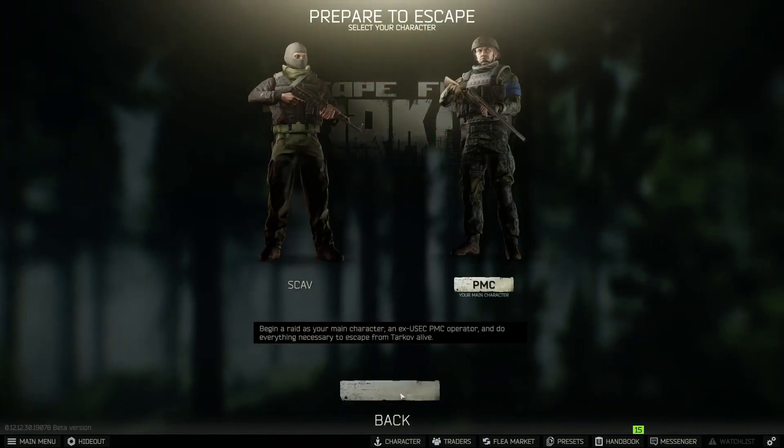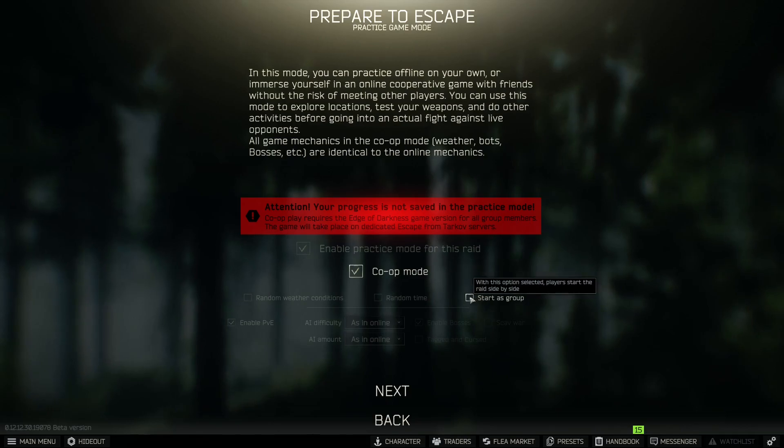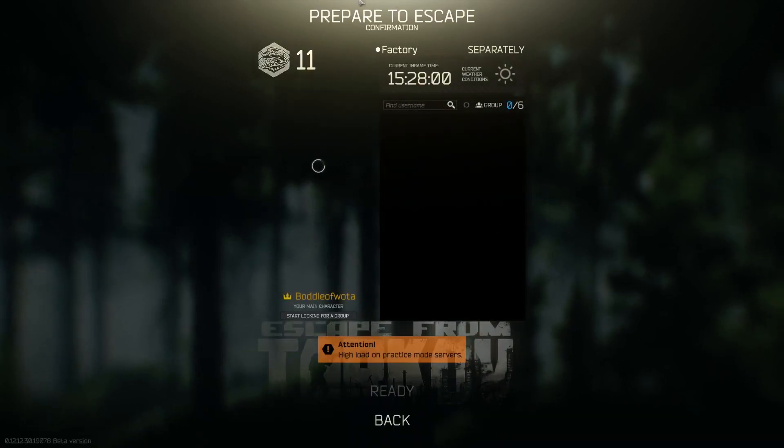Once you have this, you go to the landing screen. Then you need to press this button, and then you need to press this when you want to start as a group. When you press this you will start as a group like offline, and if you take this other option then you won't see each other's loadouts and you will spawn randomly on the map.